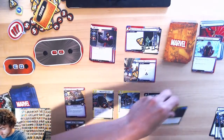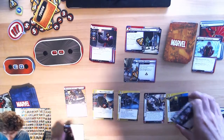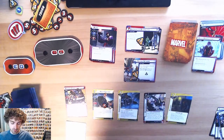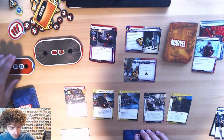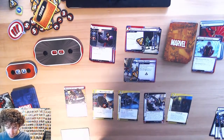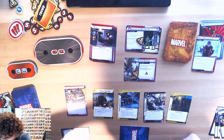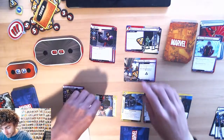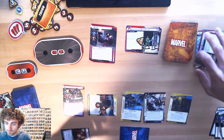We'll play Power of Justice to play this preparation. Actually, we're gonna go to her alter ego side, play the preparation, draw a card, exhaust her to regain three health. Then I think we thwart with Agent Coulson to get rid of the Defense Network. I think that is what we do.